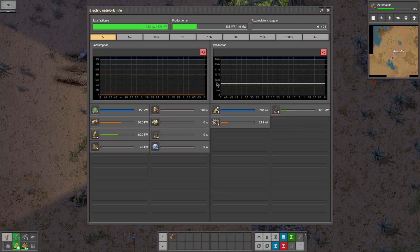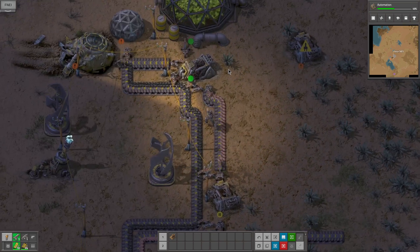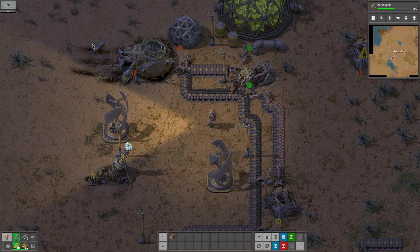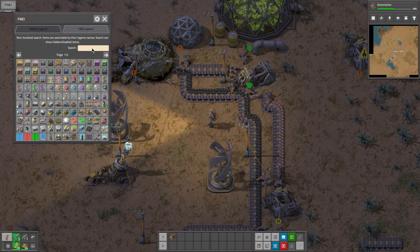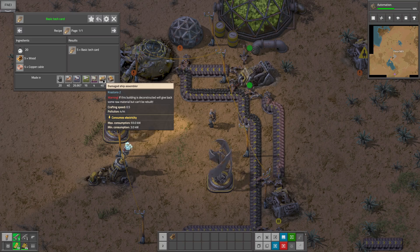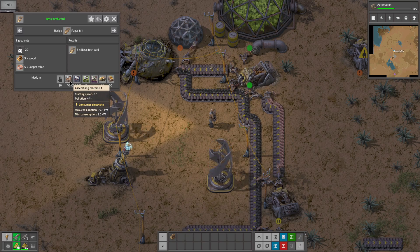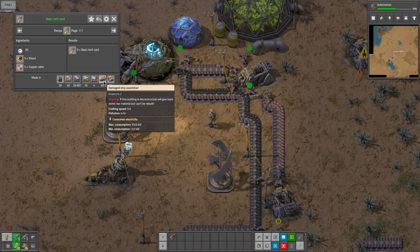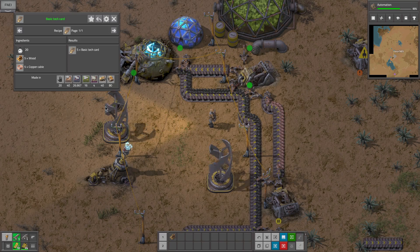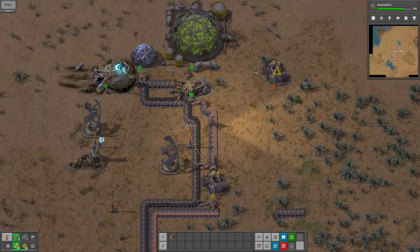These assemblers are slow as hell. As soon as we get the other ones made we can get started on some faster assemblers. These are damaged, so they're rather slow. If we look at tech cards here, this is our damaged one — it takes 40, which I guess is the same as a regular assembler. So it doesn't really matter if we're using that one or the regular one. I thought these were actually slower than regular ones, but guess not.